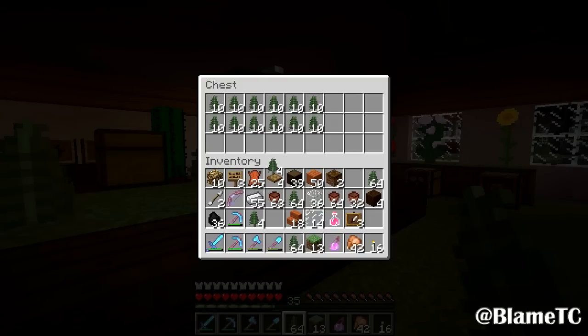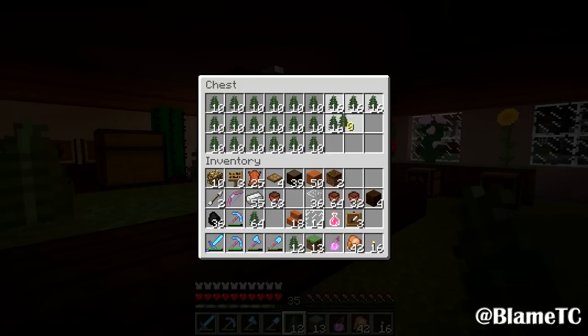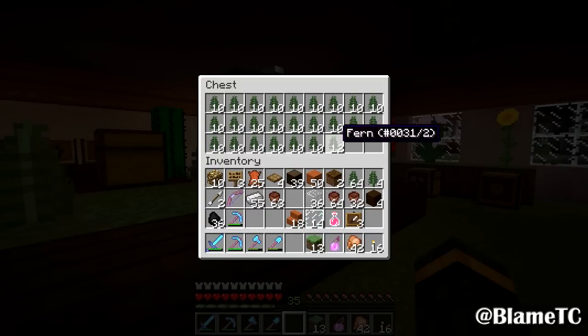How the pricing on this is going to work is it's 32 cobble for each stack. Depending on how difficult it is to get, that's what makes it more or less expensive. So the podzol will be kind of expensive, whereas other things will be kind of meh. Oh, I just totally botched that up — should have closed that window. All right, let's try this again.